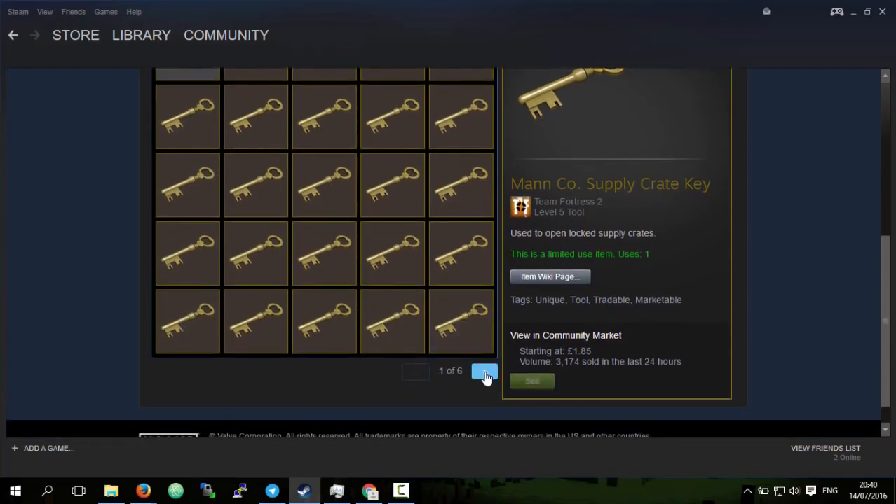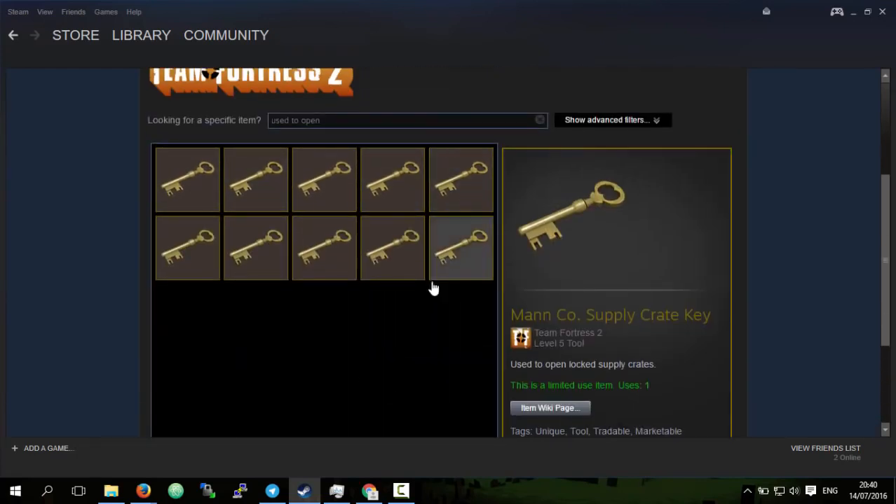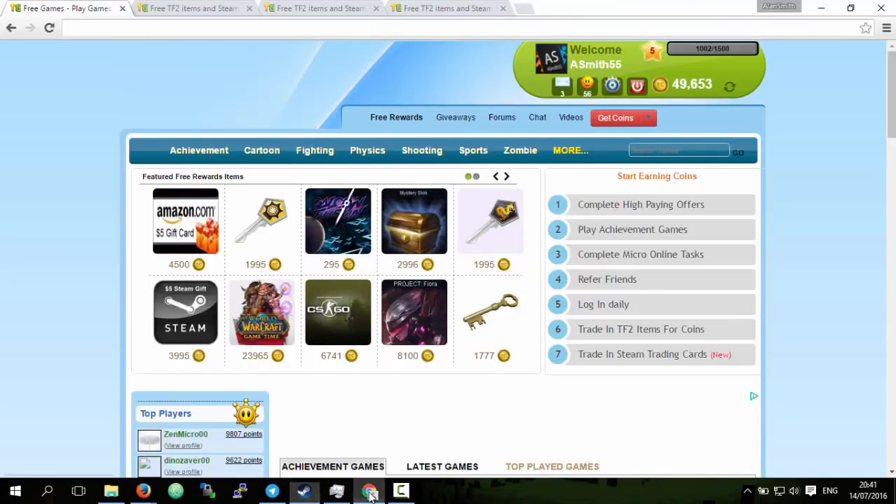That's five by five, so that's 25 keys on page one. So 50, 75, 100, 125, and 130 - I have 130 keys, all of which I got from this website. I'll put the link to it in the description.